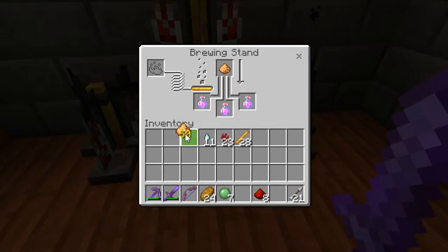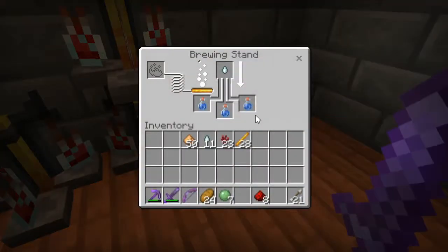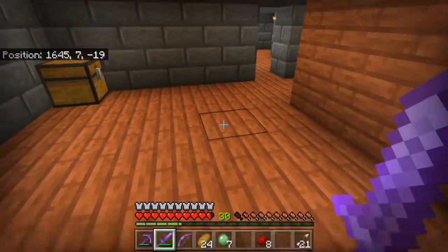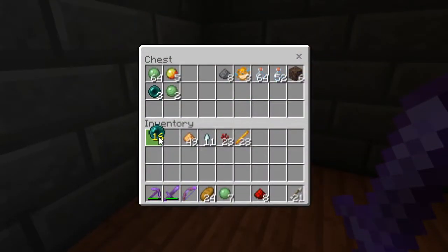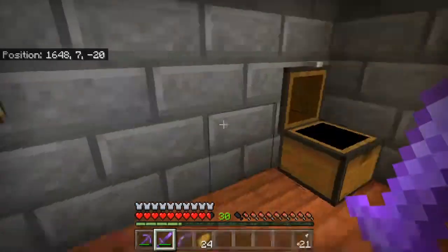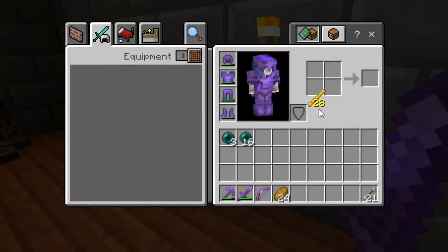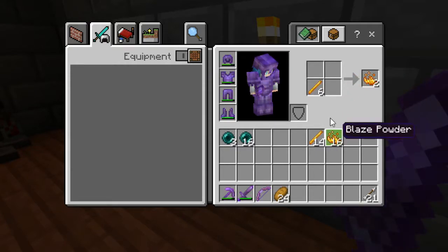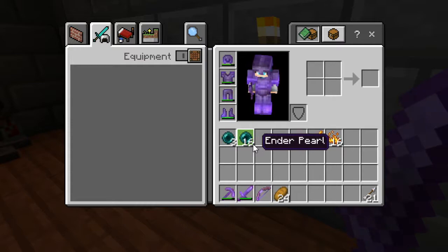Having these will make it a lot easier to fight the Ender Dragon. I've got to just pop that in there. And then I need to make eyes of ender. I'll take the rest of that and put those away. That'll be enough. I kind of want to keep some blaze rods around.